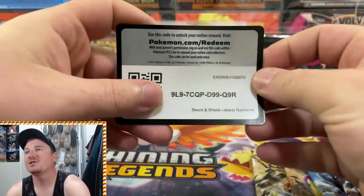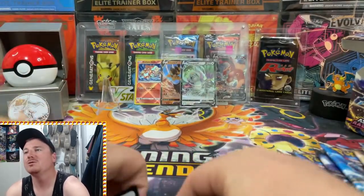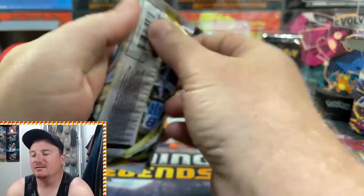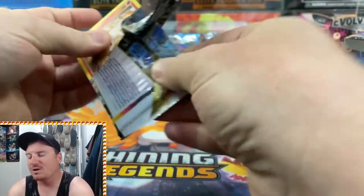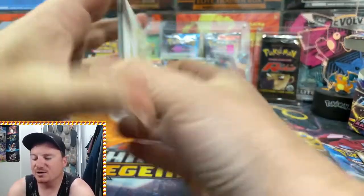Here are a few more code cards for you guys as well for those last four packs, so you guys can go get all of the newest cards on Pokemon TCG Online. And if you guys get a banger on there, get back over to the channel and let us know what you got. Our final seven or eight loose packs here to end off our first ever Astral Radiance opening.